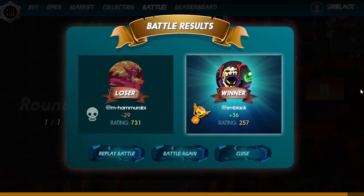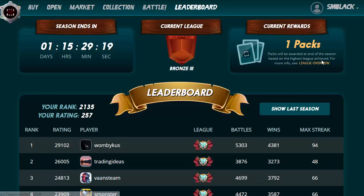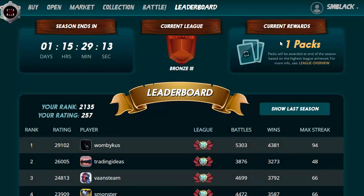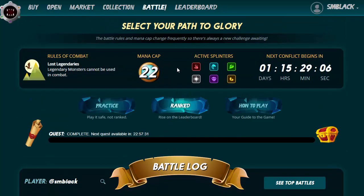We haven't even lost one card at this stage, and we're unlikely to lose any. That was a good match-up against red — we won! We're at 257 points now, aiming to get to 2800 to get ten packs for the season. This season only has another day or so to go, so I doubt I'll get that far. But the next rating threshold is 400 for two packs, and those are free packs — you just have to battle and have a little bit of fun along the way.